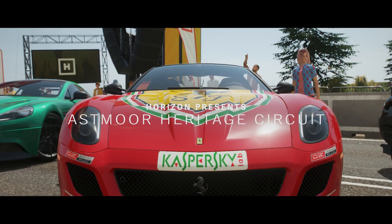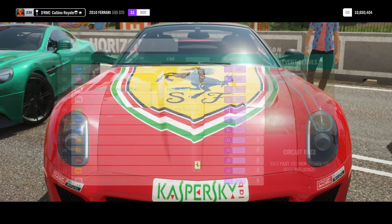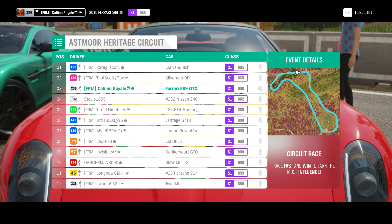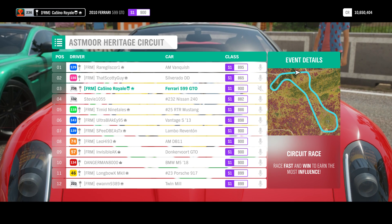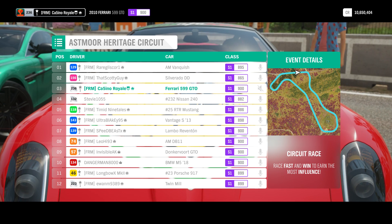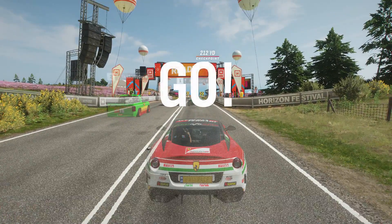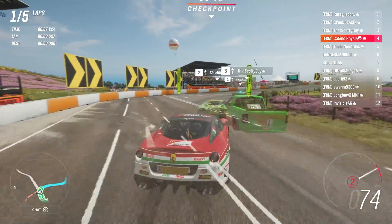For our next races, we are driving S1 vehicles — S1 class cars that were then auto-upgraded to the top of S1. I have been again relatively lucky: a Ferrari 599 GTO. There are some drift cars in this group, a Twin Mill, a Porsche 917, along with a few Aston Martins, a Reventon, and a Donkervoort that in a brief drag race didn't go straight for the entire time. Two all-wheel-drive cars: the BMW M5 and the Reventon. My Ferrari is the second least powerful car at 697 horsepower.